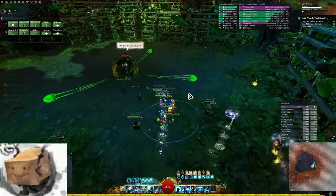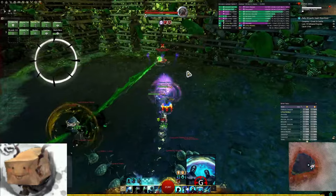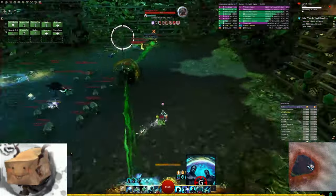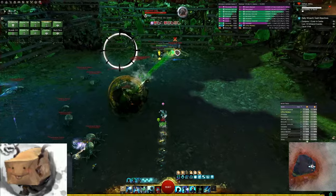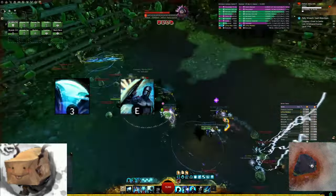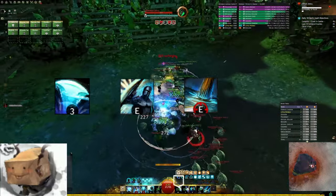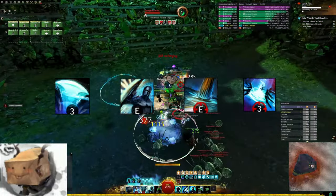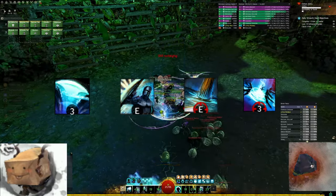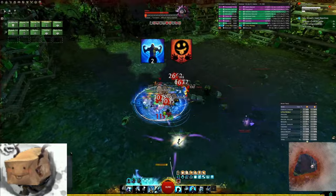On fights where you're expected to CC a lot, always bring Sanctuary — this thing is insane and can also be used as an additional healing over time skill in a pinch. In our main kit we also have access to Axe 3, Shield 5 which CCs on the initial cast, Staff 5 which CCs when it's initially placed, and Tome 1 Skill 3, which all do a modest amount of CC.